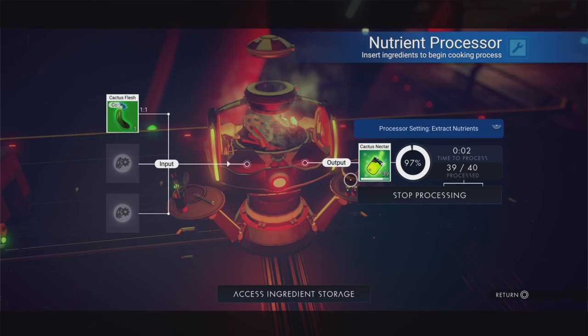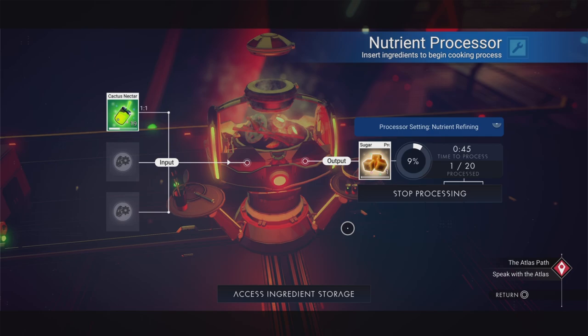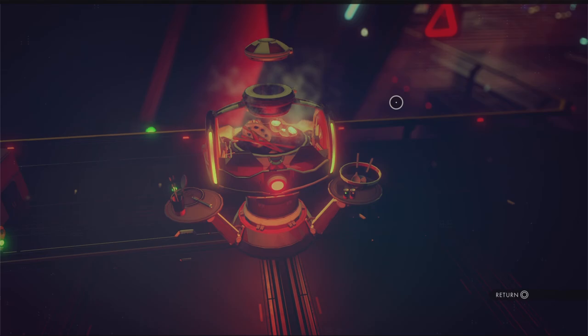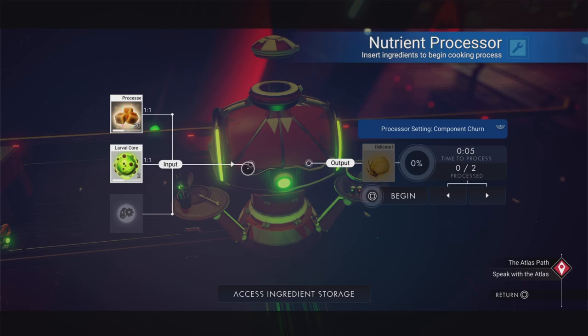I've made a lot of cactus nectar for a reason — if I put half of it back into the machine and keep half, I can make processed sugar. Processed sugar you're going to need for quite a lot of your bakes. If you're getting into cooking, I squirrel away minor ingredients in the ingredient storage inventory, which you get for having a nutrient processor. Sadly, having more than one nutrient processor doesn't increase your maximum storage and there's no way to upgrade it.